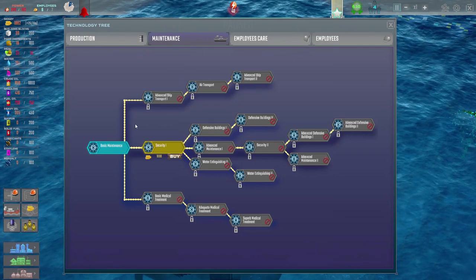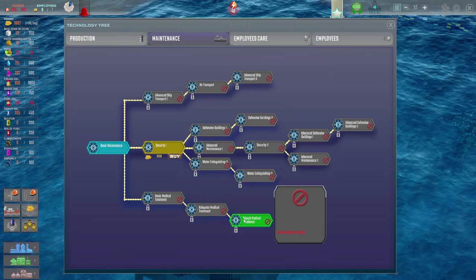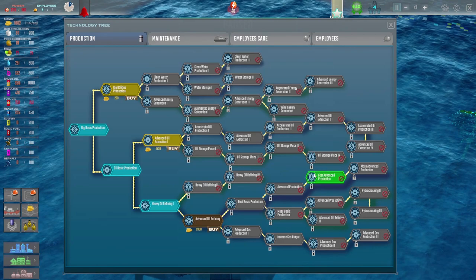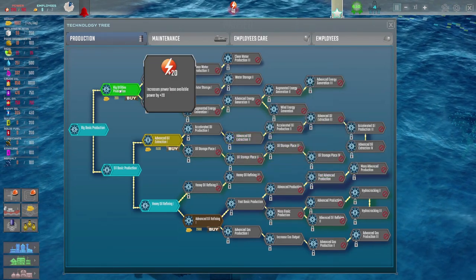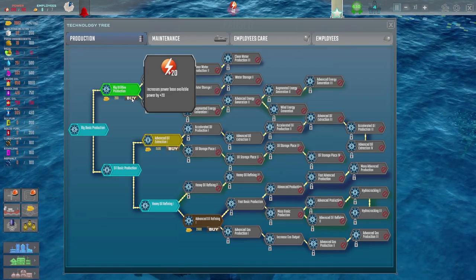Can we get better power? A lot of these things are not available in the alpha right now - all these things with the little no-go circle are not available. Could we increase the base power available by 20? Oh well, that'll help. Let's have that anyway.